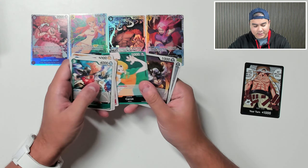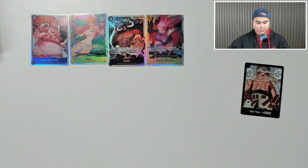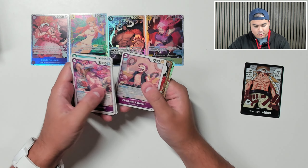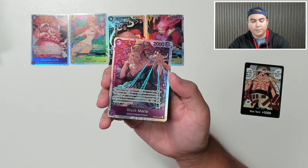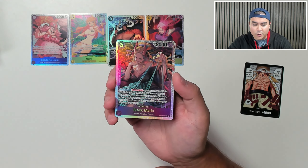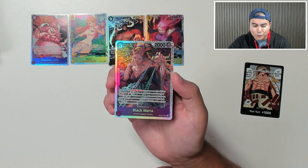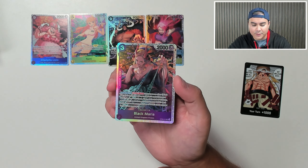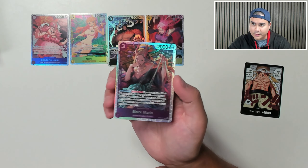We have Carrot as a leader, Sasaki and Dalton. We have Thank You For Loving Me and Black Maria — another super rare here. Activate main once per turn: if you have no other Black Maria characters, add up to five Don cards from your Don deck and rest them, then at the end of this turn, return Don cards from your field to your Don deck until you have the same number of Don cards on your field as your opponent. Very nice.